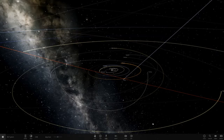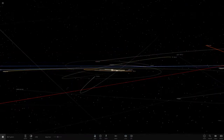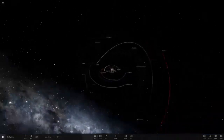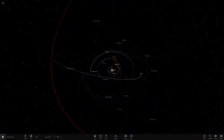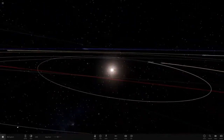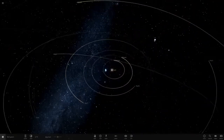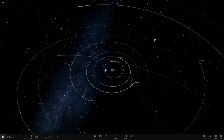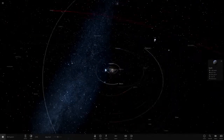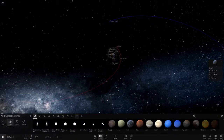Hello everyone and welcome back to another Universe Sandbox 2 video. Today we're doing a continuation of a video I did a few weeks ago, where I tested how far away Uranus would have to be to survive a supernova. We're going to test how far away the inner planets have to be to survive a supernova — they may have to be really, really far away.